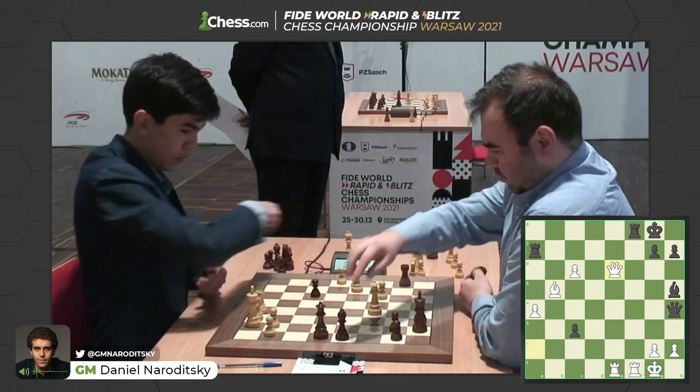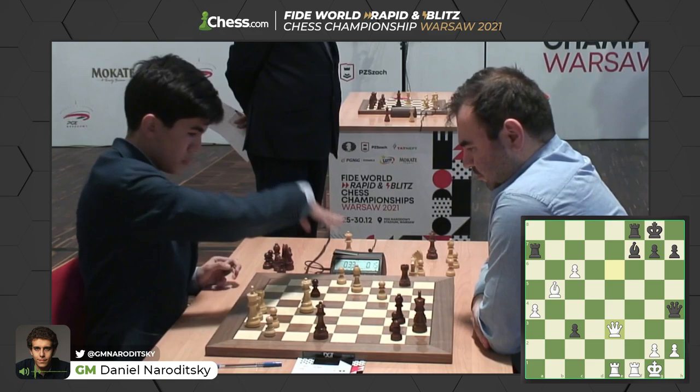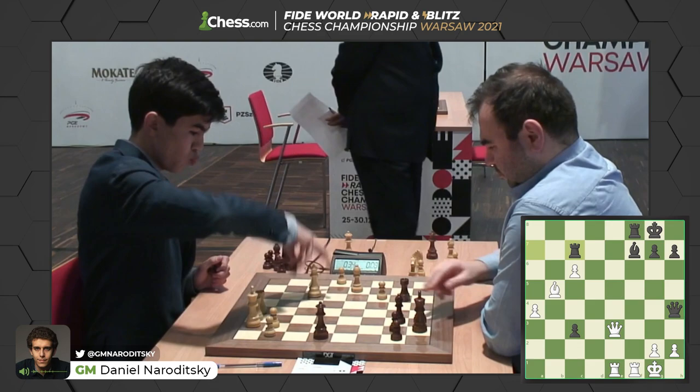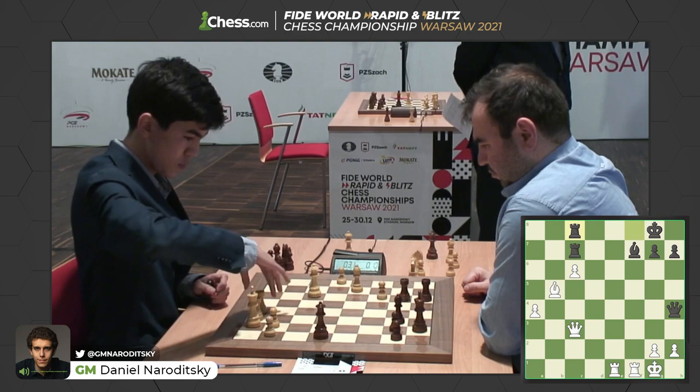Shakriyar takes one of them, but that opens up the f-file. Here comes the queen. Bishop f7 back. Sindharov can't take that bishop — he drops his queen back to e3, attacking the rook on a7. This is such a hard position to defend with 10 seconds left. Shakriyar is going to lose his c-pawn — two pawns down for no compensation, and both of them are passed. The f-file is open. This is completely winning for white.